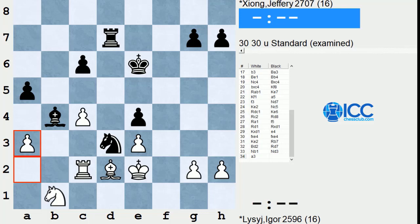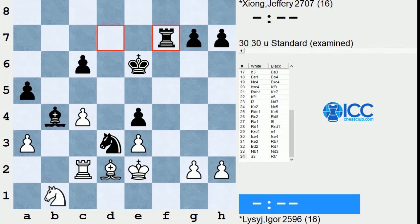White has just played a3, attacking the bishop. On the surface it looks like black has to trade bishops or move the bishop away, and then white seems to be okay, have a breather. But Zhang found a way to take advantage of his big space advantage and white's cramp with this excellent move, Rook f7.